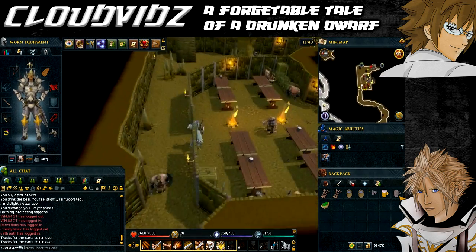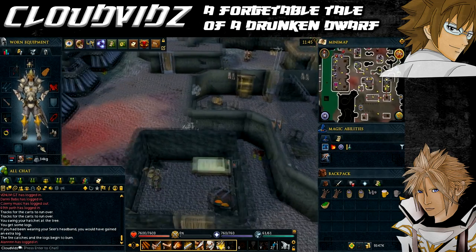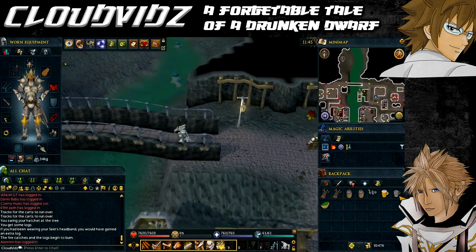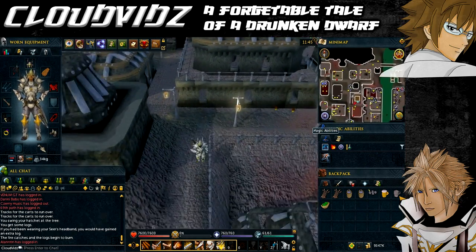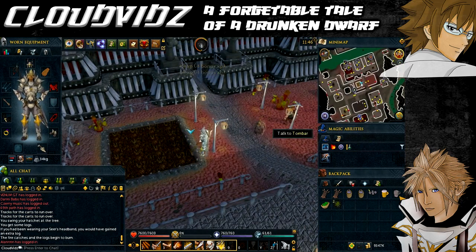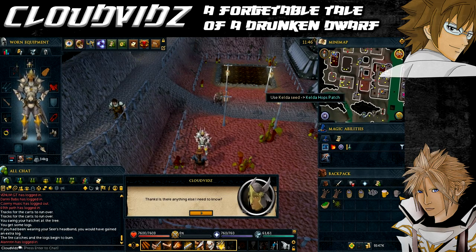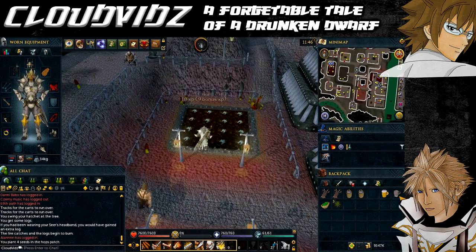Once you have all four seeds, go to the hops farming plot in front of the palace in west Keldegrim, east of the bank. Ask Rind the gardener for advice on planting — he'll explain that sunlight is harmful for Kelde seeds so they can only grow underground. Weed the garden with a rake, plant the hops, and wait five to twenty minutes. You don't have to be online but will get a notification when they're ready. The hops don't require water and cannot get disease.